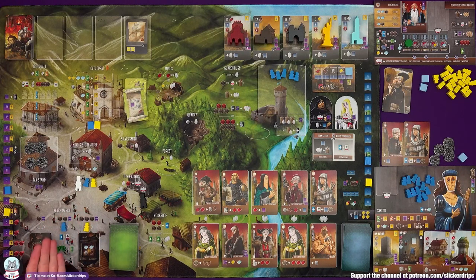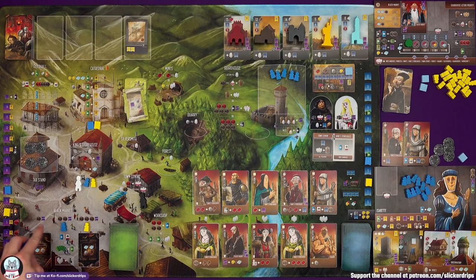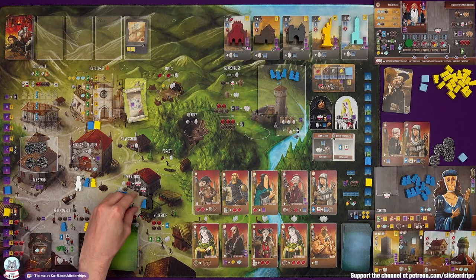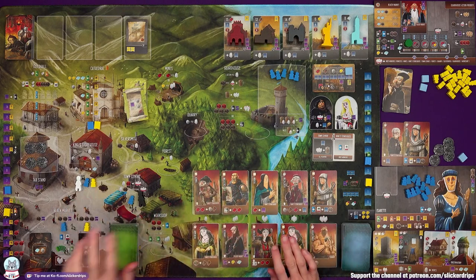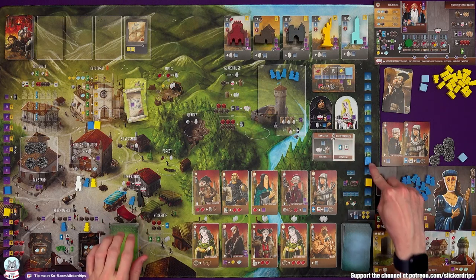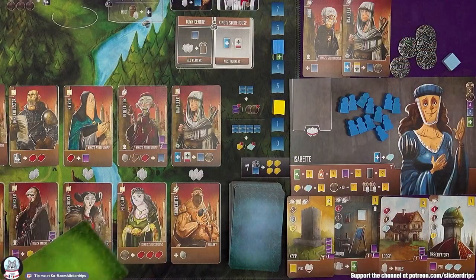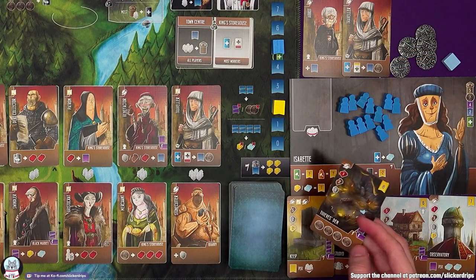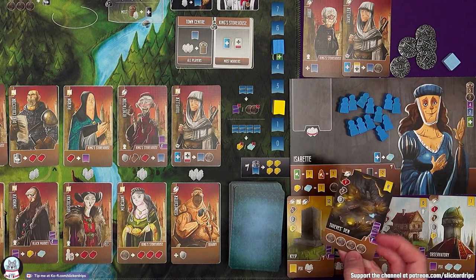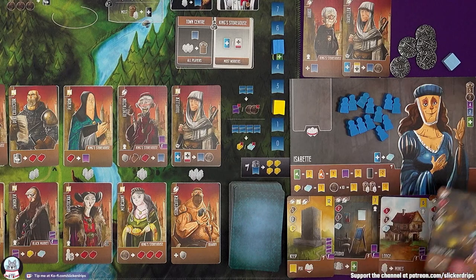A reset could happen at any time, and I would kind of want the most workers of mine to be in the king's storehouse. I'm going to come to the town centre — this is where arrests can be triggered. First of all the Profiteer is here; when you go to the place with the Profiteer you gain an influence. I've just gone past this threshold and I can grab a building card. Then I can take the town centre's action — with a worker I pay a silver to the tax stand and I can arrest a group of workers.